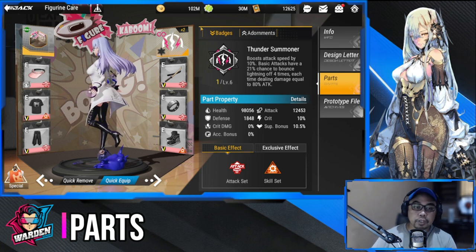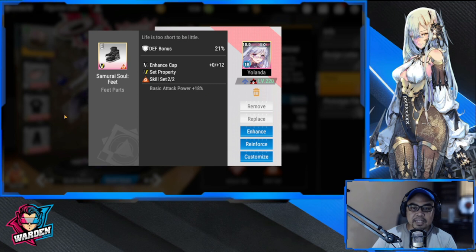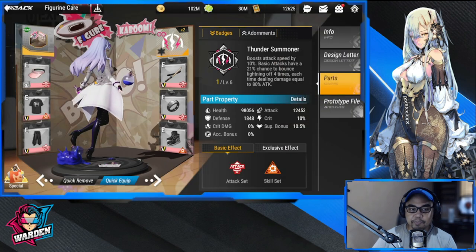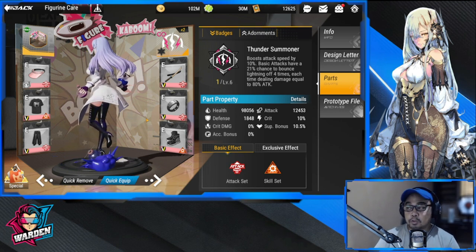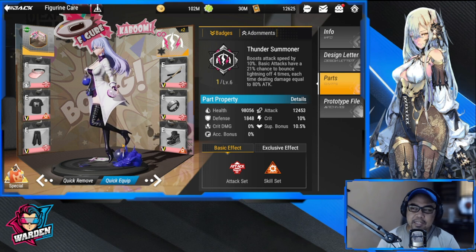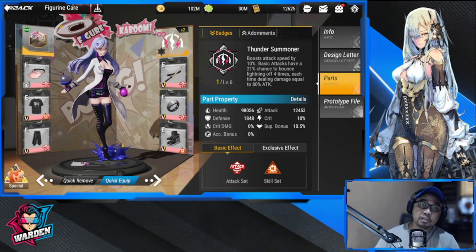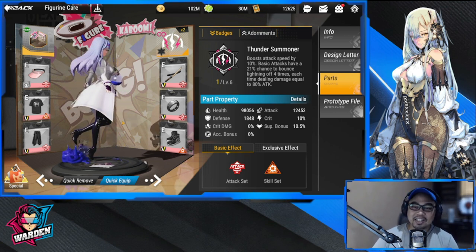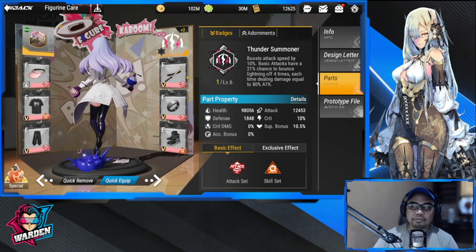Moving on to her parts — there is only one way to build her. You're going to need an attack set and a skill set, which gives basic attack power of plus 18. This is the only way to build her. You could do attack speed, but she already has that in her kit — you don't need more attack speed because her ultimate will give her additional attack speed anyway.